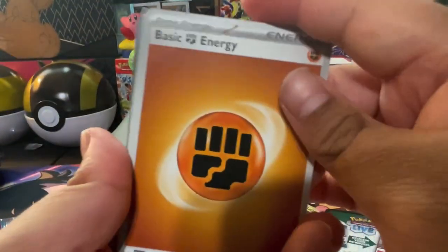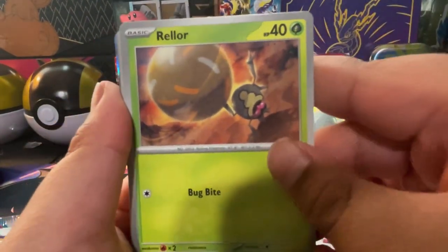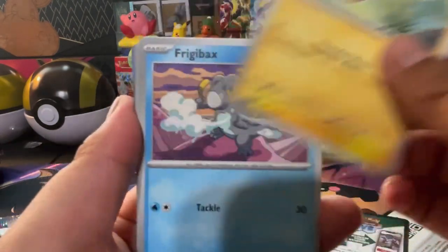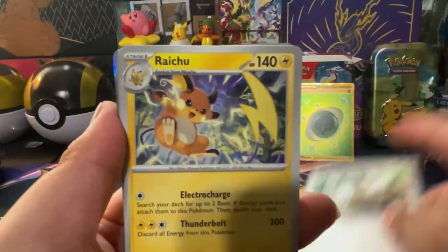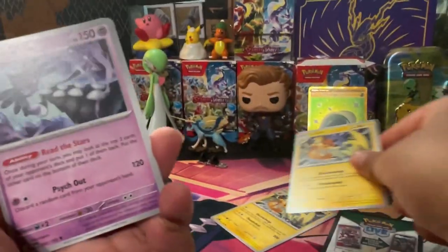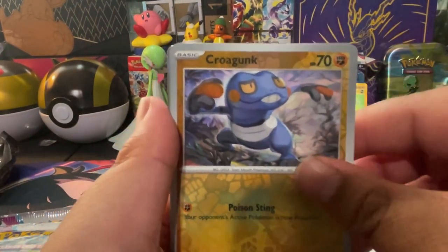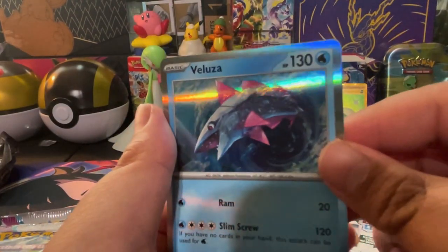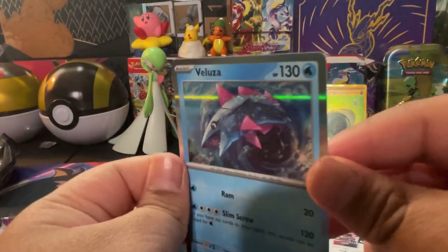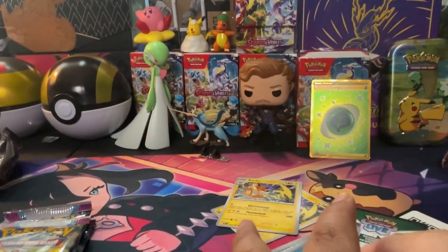We start off with a Fighting type energy, a Toadscool, a Tadbulb, Flittle, Tandemaus, another Raichu — pretty nice! Another Gothitelle, another Flittle. Reverse is a Croagunk, Wuerdino, and a holo Veluza. All right, let's put these to the side and keep going.